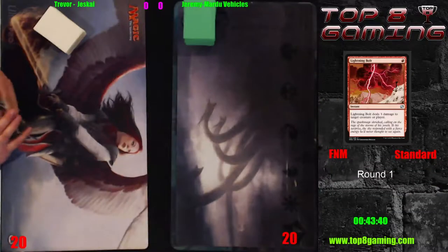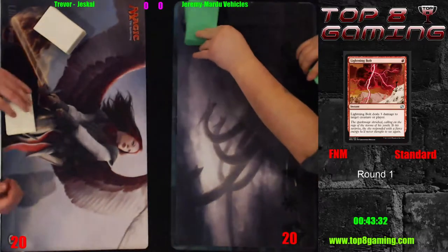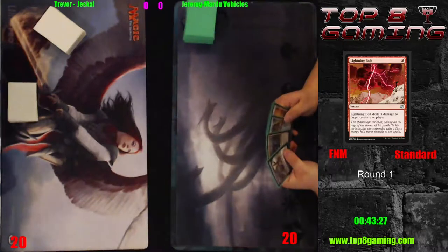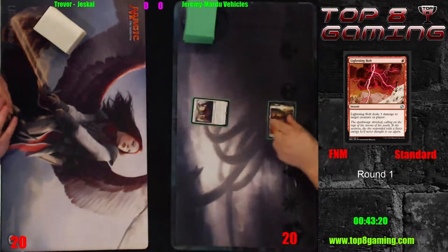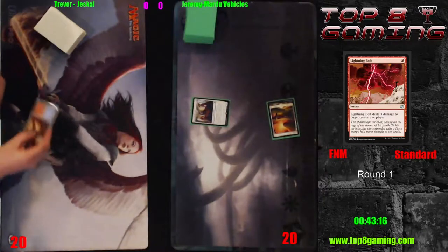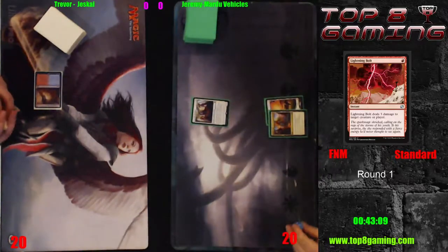Jeremy is going to be on a mulligan to six here. Marty's deck can mulligan pretty well though, so it's not the end of the world for him. Trevor, on the other hand, it's good that he kept seven — as you know, Marty being so aggressive, he needs to have just the sheer number of cards to fight off Marty. Jeremy's hand had a copy of disintegration, fatal push, a Gideon, and a Toolcraft Exemplar, so that doesn't give a lot of room for lands.